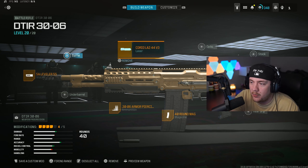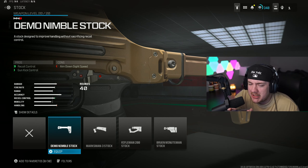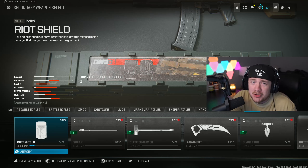And last attachment — Hey Siri, pick a number 1 to 5. That would be 3. Got 1, 2, 3 — looks like we're running no optic on this. Hey Siri, pick a number 1 to 4. The answer is 4. Dude, I thought we just got the rifleman stock — that would have been elite.